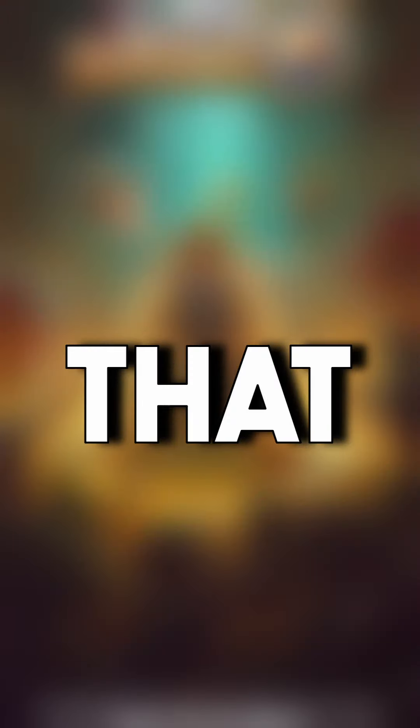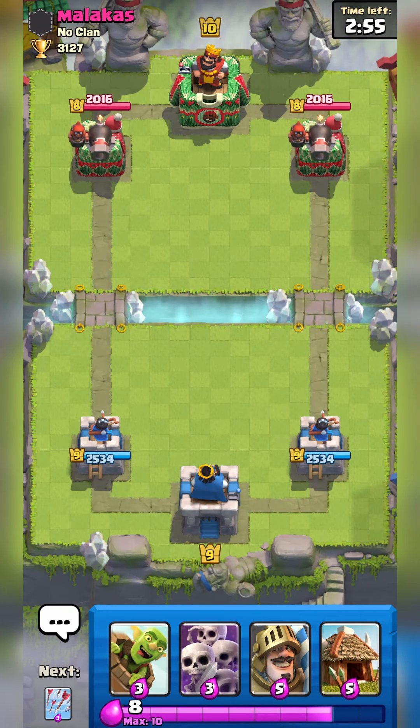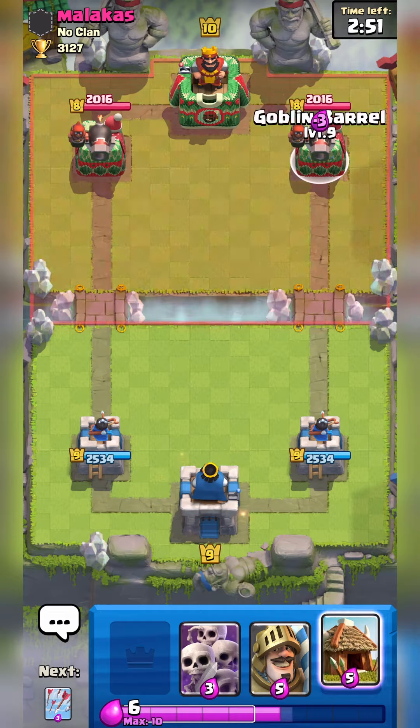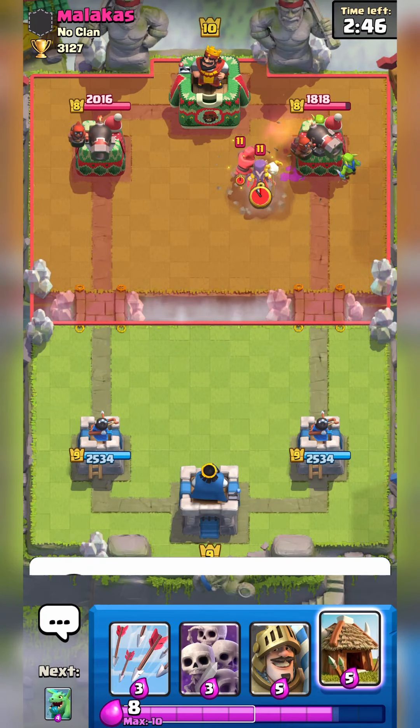These are the top three best decks that I use to push from Arena 7 to Arena 10 in no time. The first deck I want to share is this passive deck — we're going to have the Goblin Barrel and the Goblin Hut, and this is super hard to counter because you're going to have so many swarm units.